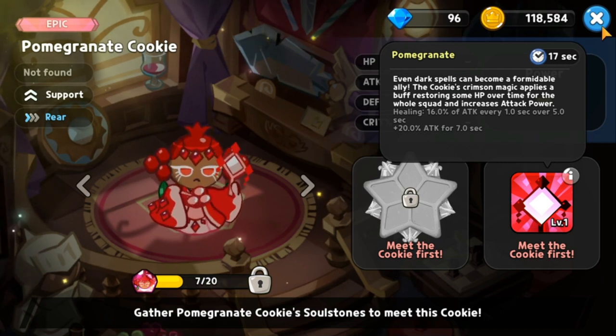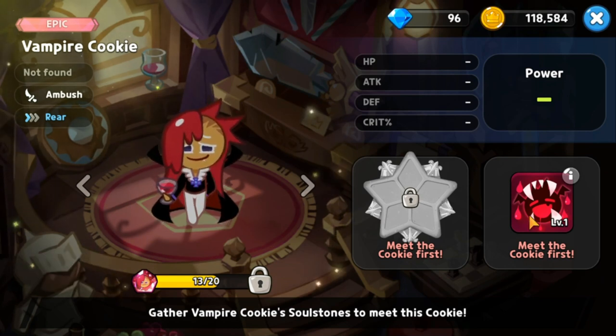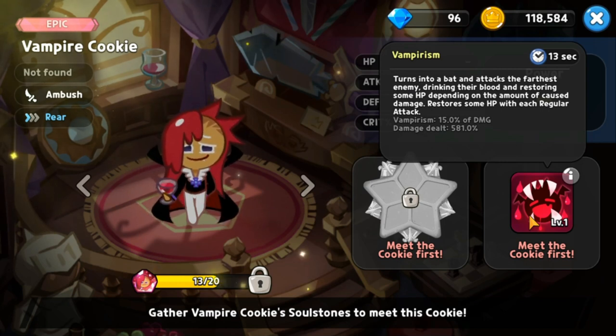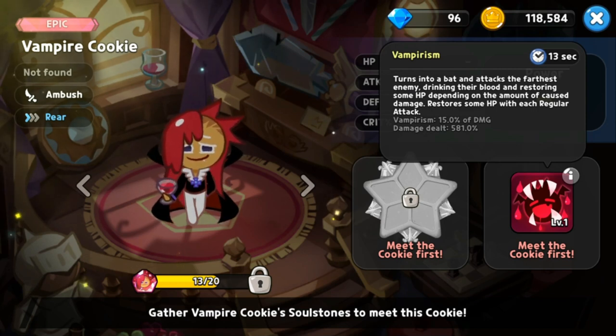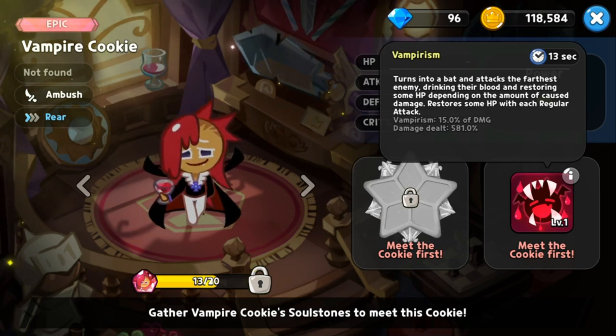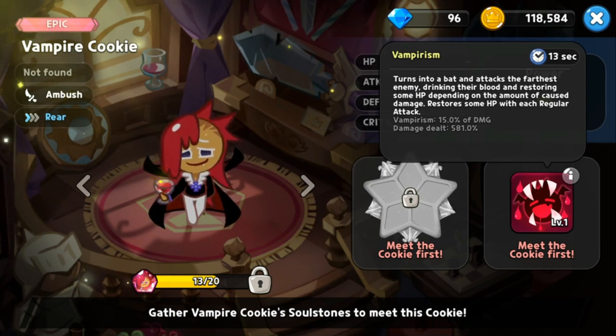At rank 6 we have Vampire Cookie, an ambush type. His skill Vampirism has a 13 second cooldown. He turns into a bat, attacks the furthest enemy, and restores HP for each regular attack. He is essentially a specialist that goes after the weakest or furthest enemy and gains HP while dealing damage.